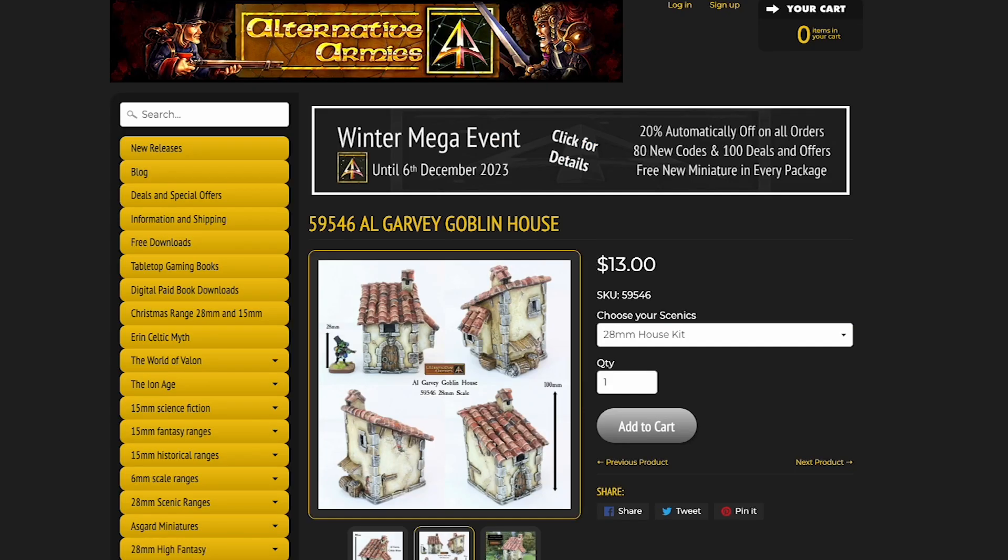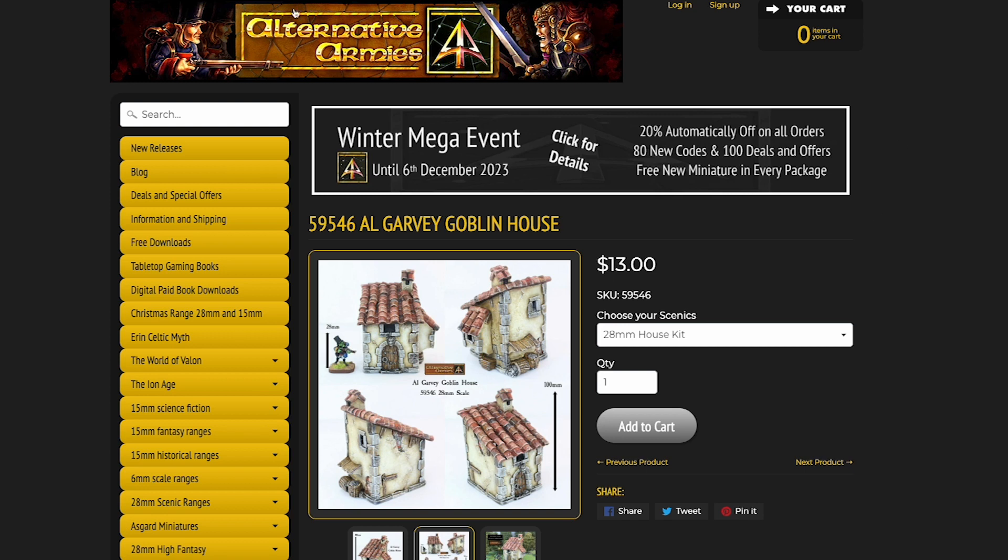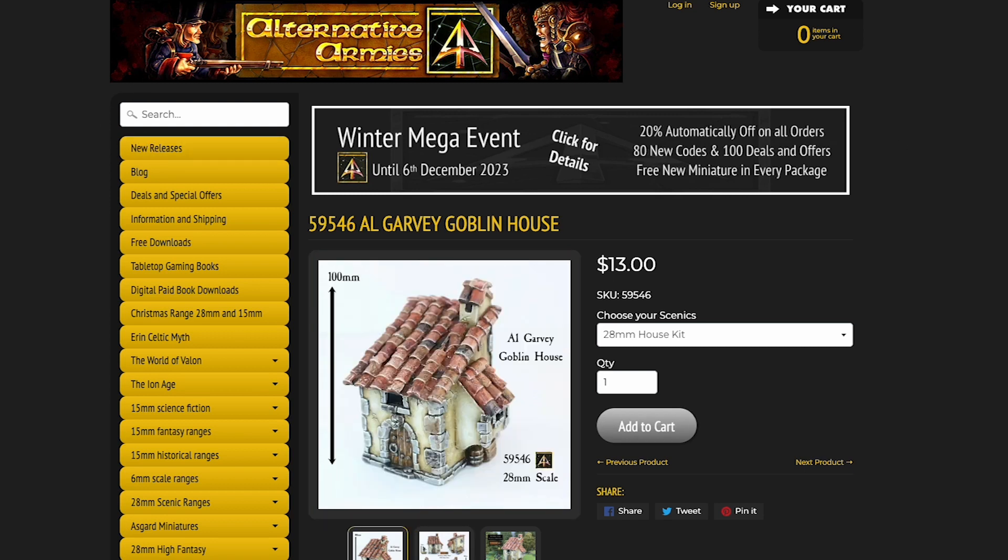Next we have this cool looking little goblin house for some more terrain. This is from Alternative Armies — it looks like it's a resin cast and it's 100 millimeters tall, so it would be a pretty good size for terrain. They have lots of other terrain and cool stuff as well, so check them out if you're looking for some fantasy terrain.